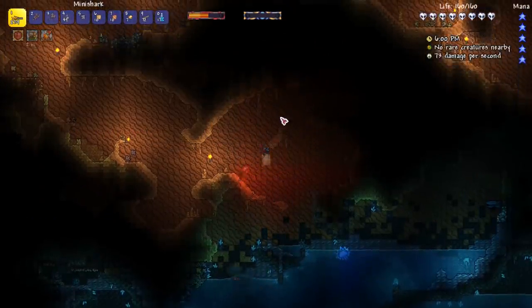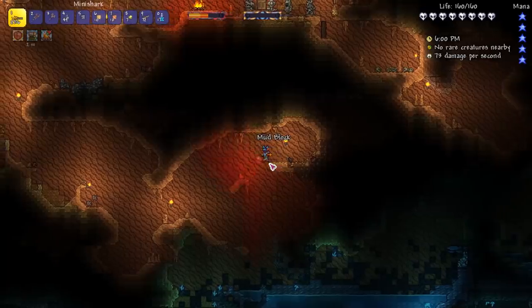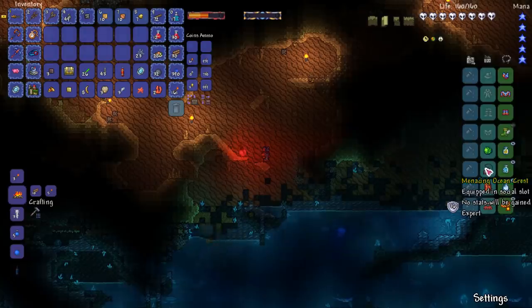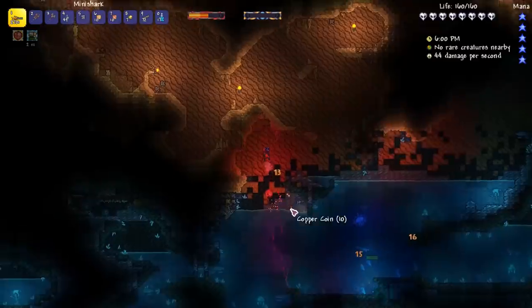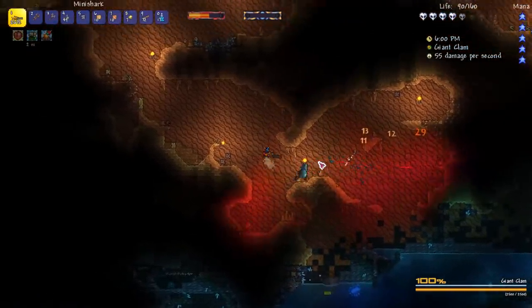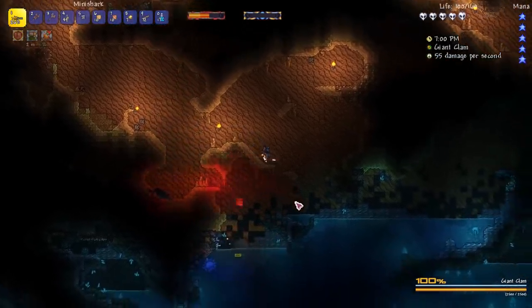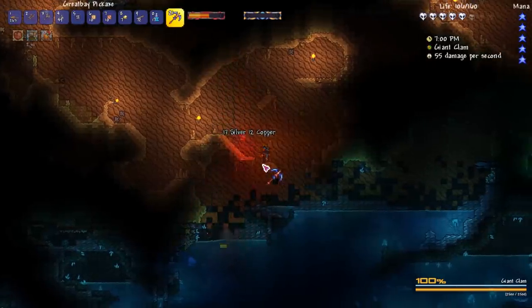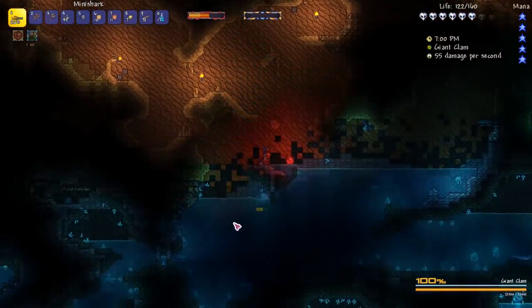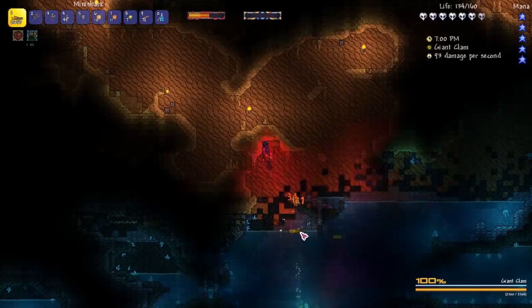I need to juke it like this and then kill it quick. Awesome, we're gonna get this real quick. We're gonna use it immediately — 160 HP, getting close to the 200 mark, only two more. Bombs, sure. What do I want to do? I could use this Ocean Crest once I'm underwater. Oh my god, what — why is this flying? I'm so scared. There's a giant clam! What does that mean? I can still see life regeneration from the campfire.